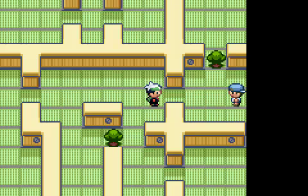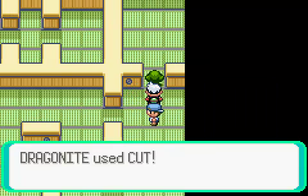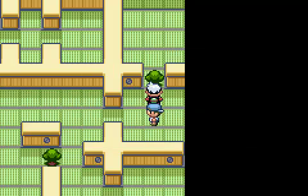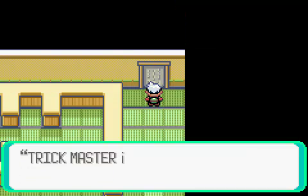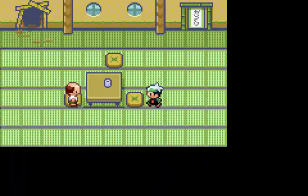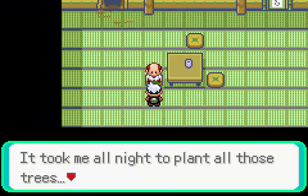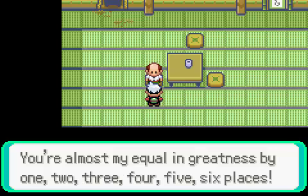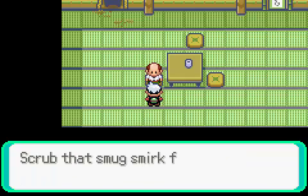Let's fight this guy. That guy had a pair of Zigzagoon. Nothing important. The door's just past here. They get harder, trust me. We get a Rare Candy for our efforts. That gives us a free level up.